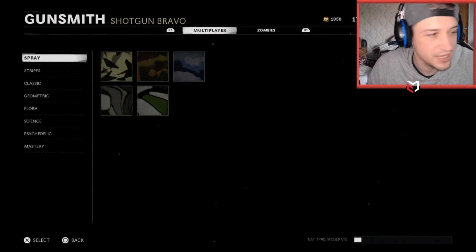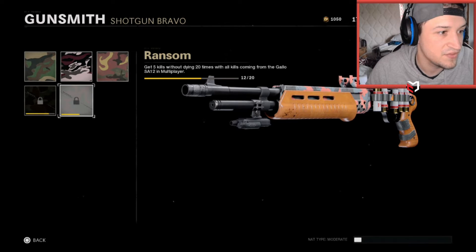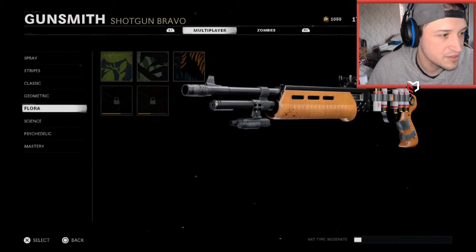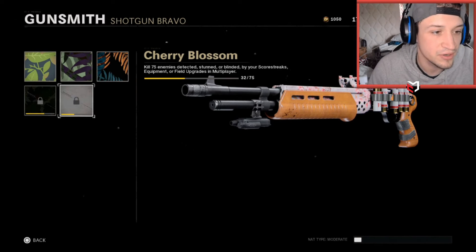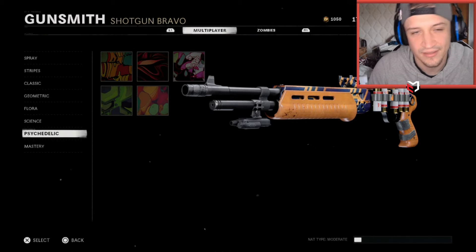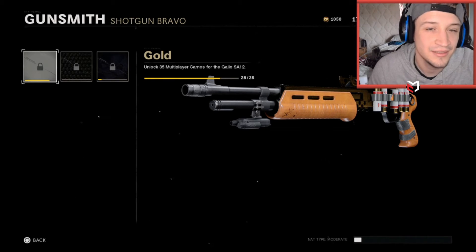Time for a little progress report. Of course spray is done. Stripes — headshots — we are 32 out of 50, almost there. Five kills without dying, we're at 12 out of 20 — almost there. Long shots are done, which is geometric. Cherry blossom — 75 enemies detected — we're at 32 out of 75, making good progress. Cipher — point blank kills — we are at 31 out of 75. Psychedelic has been done for a minute. We're at 28 out of 35 on camos. Back into the games!